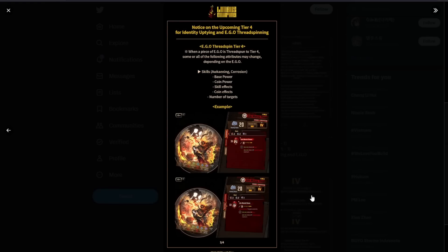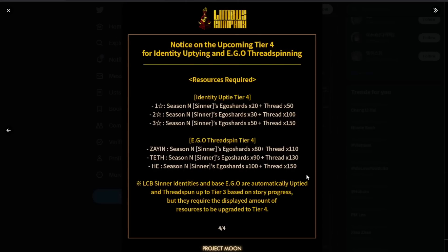Now here comes the big problem — it costs a ton. 1-star IDs cost 20 ego shards and 50 thread. 2-stars cost 30 ego shards and 100 thread. 3-stars cost 50 ego shards and 150 thread. It's 50 shards and 150 thread for each ID that you want to uptie to tier 4.